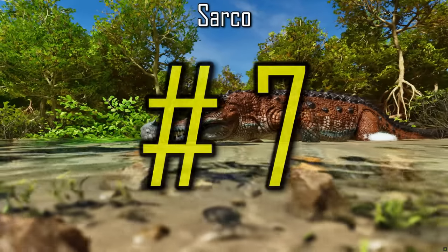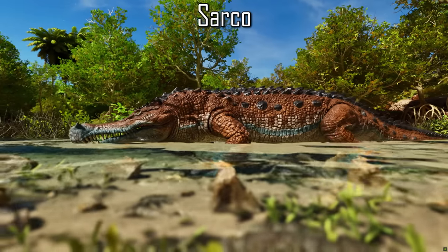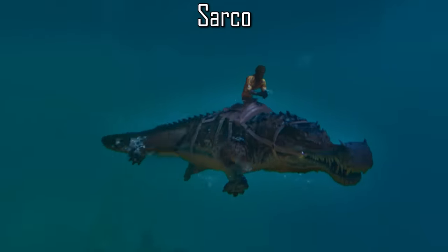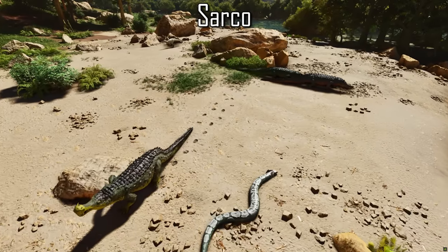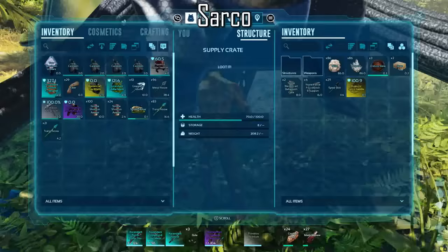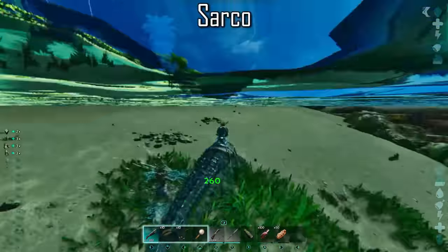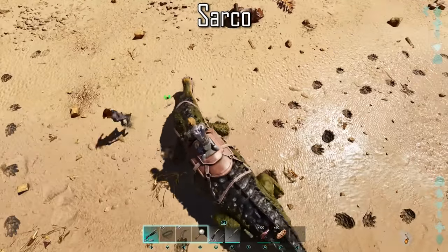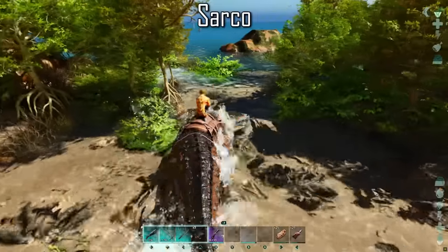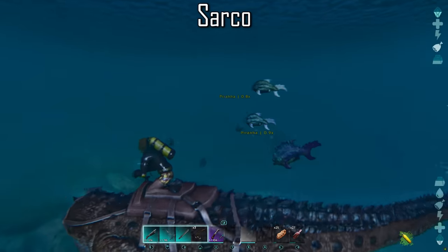The Sarco is a very underrated, versatile creature. Survivors tend to pick the Baryonyx over the Sarco, but the Sarco is not one to be underestimated. They are far more common on the island, making it easier to find a high level to tame. Supply beacons and crates also commonly drop Sarco saddles, whereas a good quality Baryonyx saddle is very rare. The Sarco has three attacks: a standard bite, a death roll that can grab small to medium creatures and humans, and a pounce. Although slower on land than the Baryonyx, they are faster swimmers. Everyone hates piranhas, and when riding the Sarco, piranhas will flee at the sight of you.